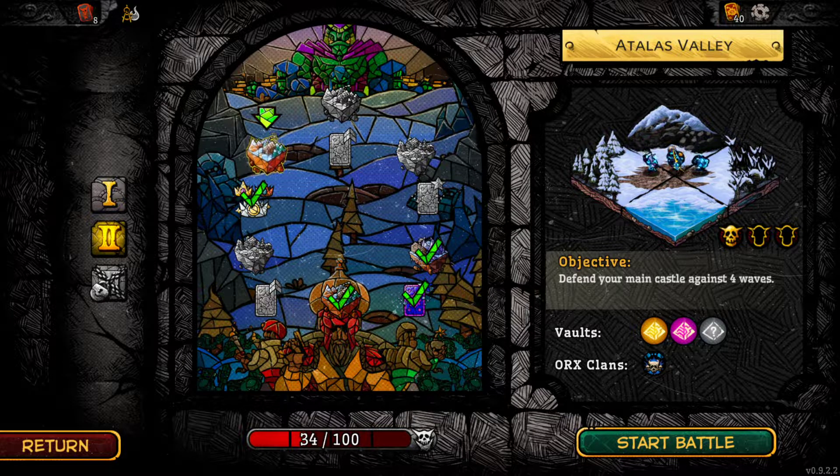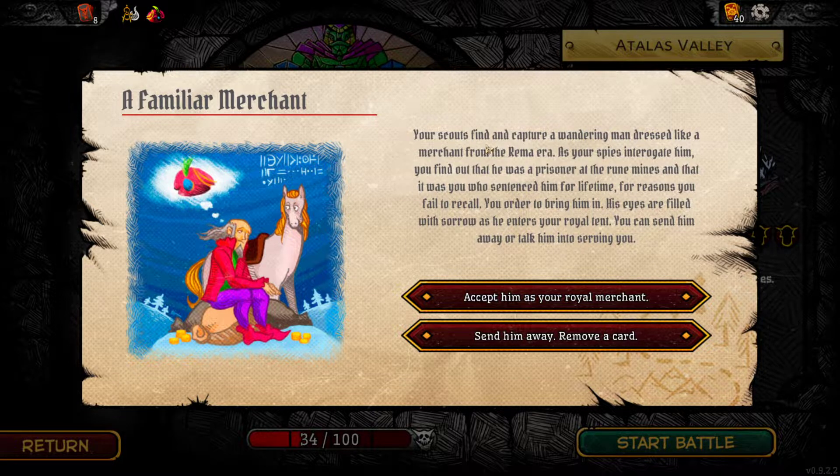Hello everybody and welcome back. It's battle 3 of act 2, let's jump straight into it. My scouts find and capture a wandering man dressed like a merchant from the Remma era. As your spies interrogate him, you find out he was a prisoner at the rune mines and that it was you who sentenced him for a lifetime - for reasons you failed to recall.